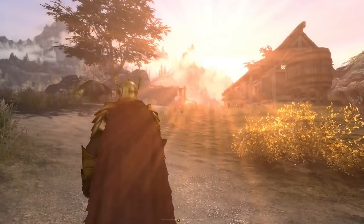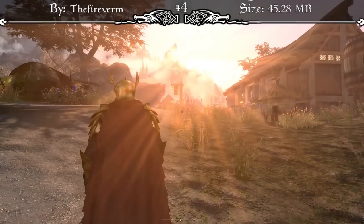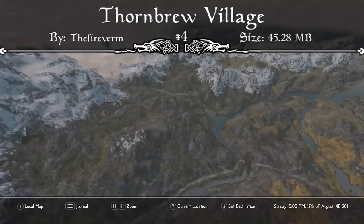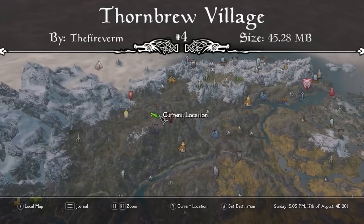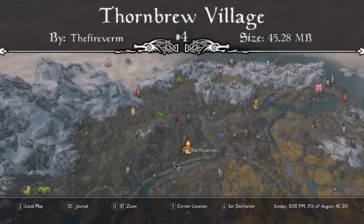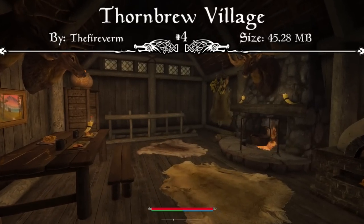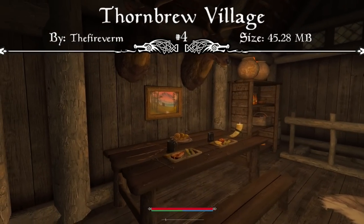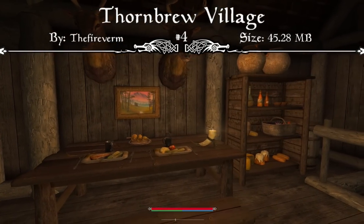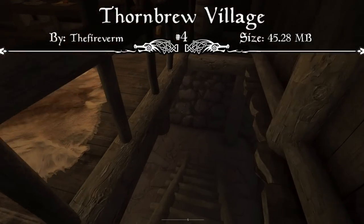Coming in at the number 4 spot, we have a brand new settlement and player home: the Thornbrew Village mod. The mod page reads that Thornbrew Village is a small community in the Reach, featuring two followers, traders, a mine slash dungeon, a small player home, a free player horse, and four new weapons to discover. The Thornbrew Hearthstone is a small player home with safe storage, alchemy and enchanting tables downstairs, an ancient greatsword with a powerful enchantment, and smithing equipment out back.